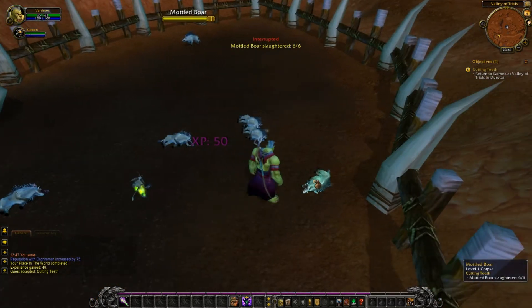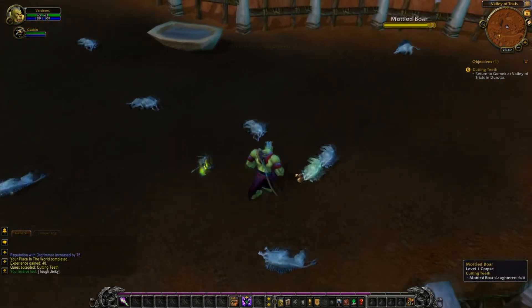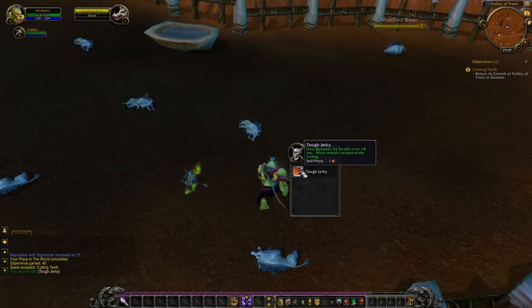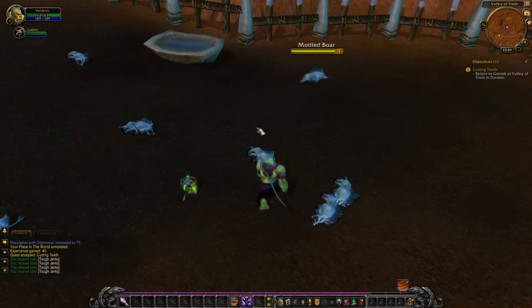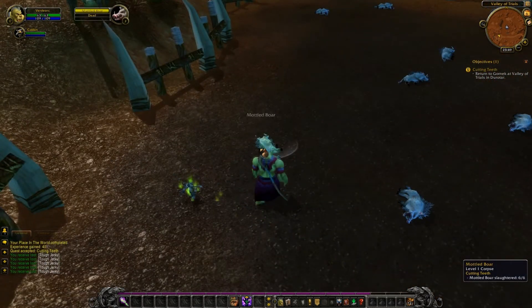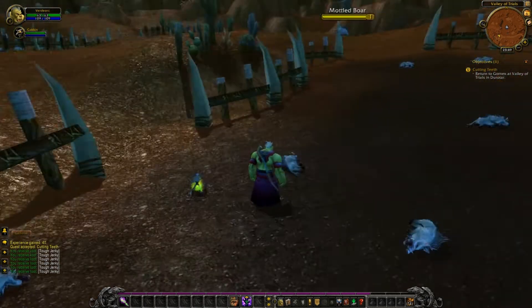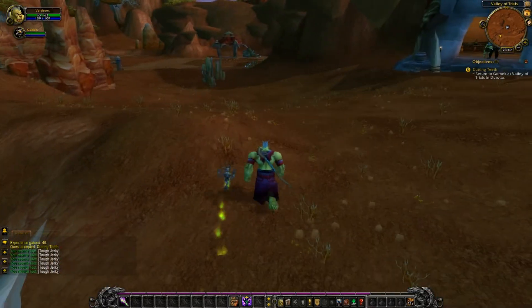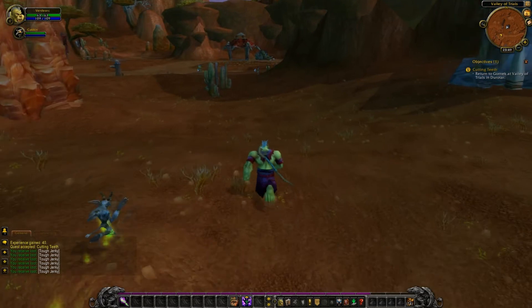We'll go into more of that as the series goes on. You'll just right-click on the monster and then click on the items you want. There is a way you can turn on auto-loot — we'll discuss that a little at a later time. Or you can hold Shift and right-click on the monster and it'll automatically give you everything.